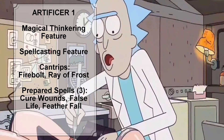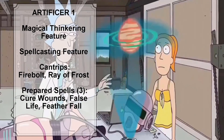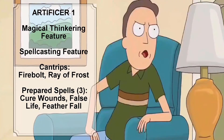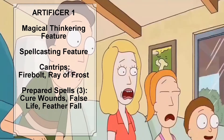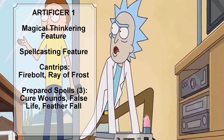For Rick's two cantrips, we are going to give him the Firebolt and Ray of Frost cantrips from the Player's Handbook. For Rick's three prepared spells, we are going to give him the level 1 spells Cure Wounds, False Life, and Featherfall. Rick's Spell Save DC is 8 plus his Proficiency Bonus plus his Intelligence modifier, and his Spell Attack modifier is his Proficiency Bonus plus his Intelligence modifier.